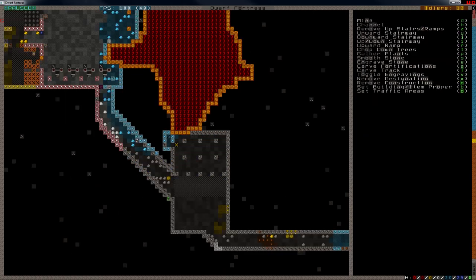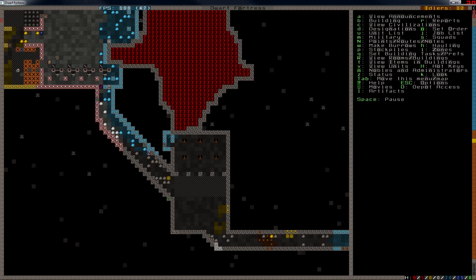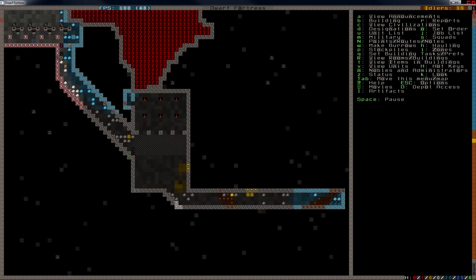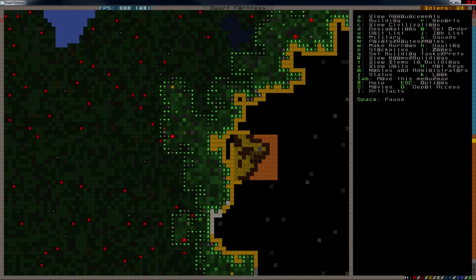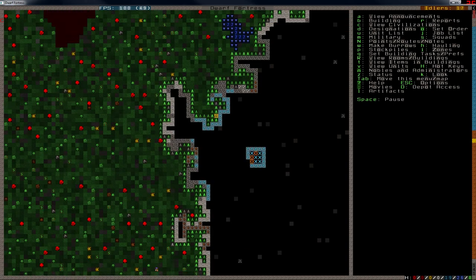Do we have any magma-safe stone? Yes — we have obsidian. So I'll use obsidian for that, and that will be built. And once they're finished with that, I will lock this area off. Let's channel these out — might as well do these. I want to have a fairly large glass industry. There we go, we have a nice area for sand collection.